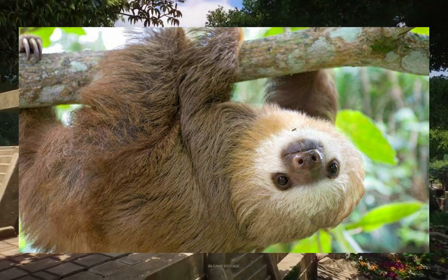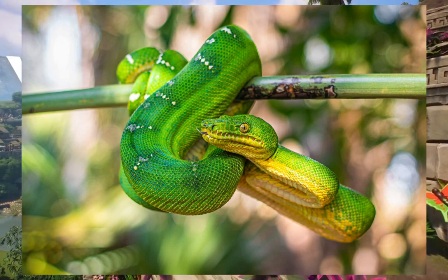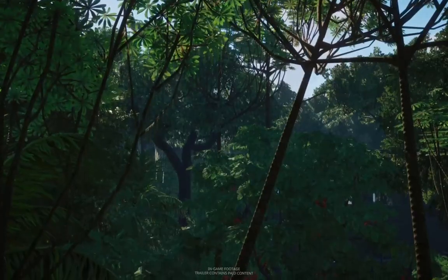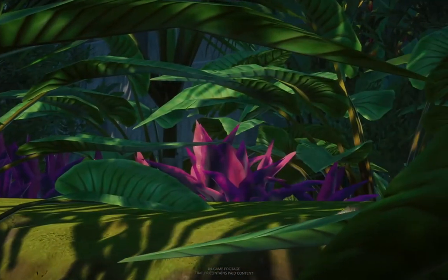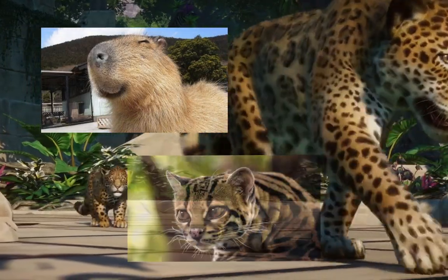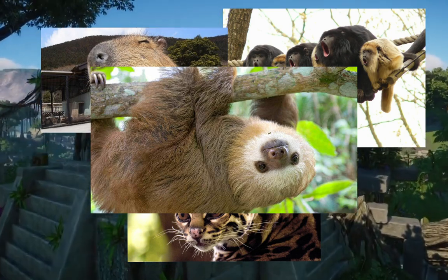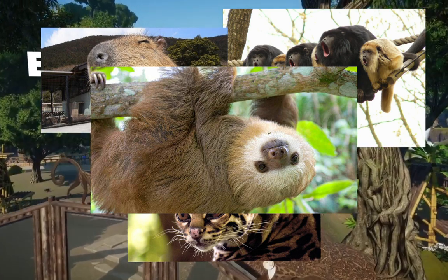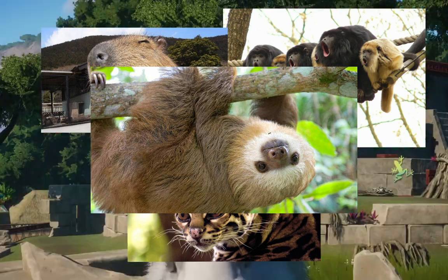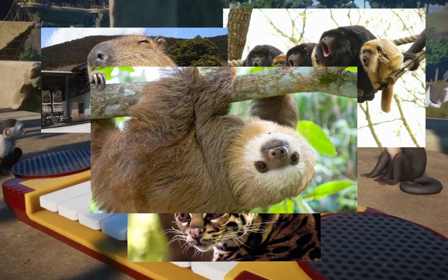The exhibit animal would be the emerald tree boa — nothing else to say, they're just really beautiful. As for the scenery pack, I'll keep this quick. To summarize my top picks: number one capybara, number two ocelot, number three black howler monkey, number four two-toed sloth. Maned wolves would be a wonderful addition but they're not really found in the Amazon, so that takes them off the list.